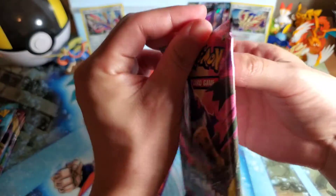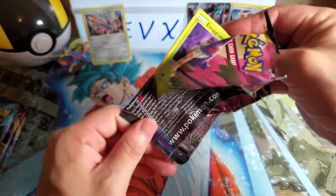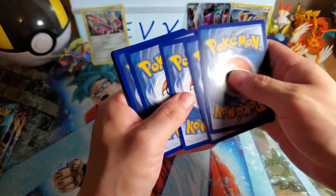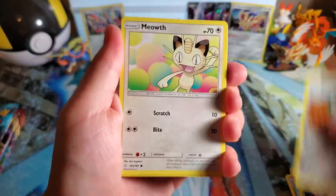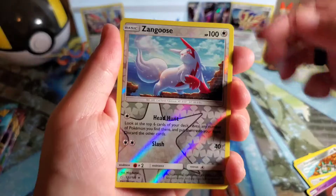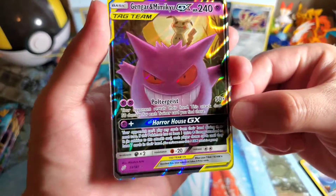Team Up! Let's hopefully get a tag team card. Obviously the chances of getting that Pikachu and Zekrom rainbow full art Hyper Rare are slim, but we shall go for it — that's the one I want. Darkness energy. Hitmonlee, Jasmine, Dragonair, Exeggcute, Ferroseed, Meowth, Alolan Geodude, Grimer, Zangoose, Granbull — and then, oh! Gengar and Mimikyu! Yo, this is one of the ones we were looking for. And we got it!